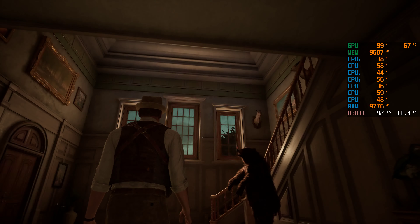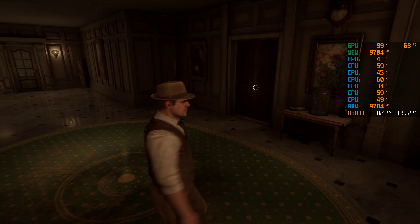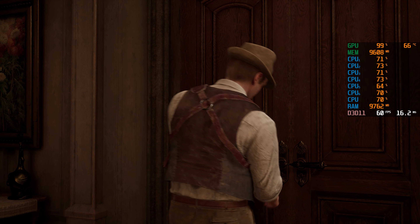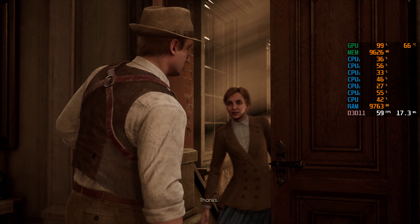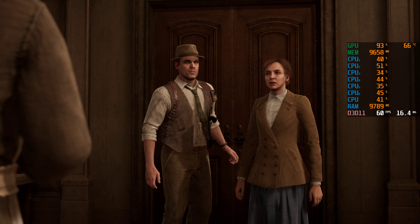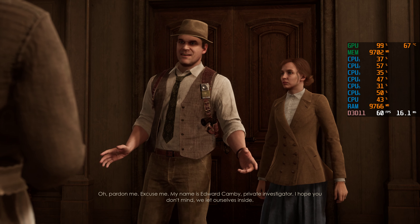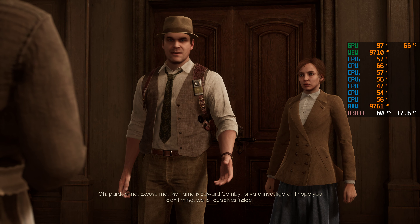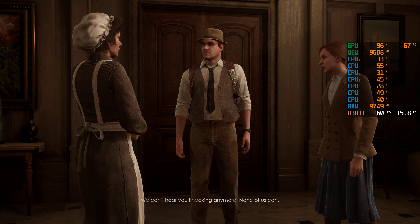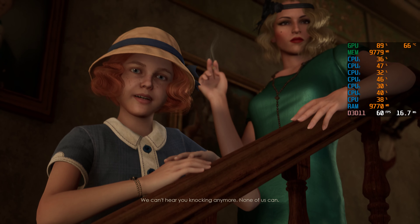We find a character inside. My name is Edward Carnby, private investigator — I hope you don't mind, we let ourselves inside. I do mind, this is private property. I'm sorry, but I'm looking for my uncle — it's urgent and no one was answering the door. We can't hear you knocking anymore. None of us can.